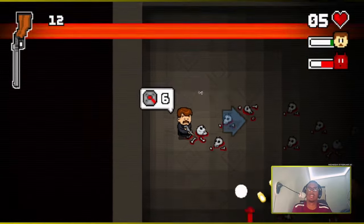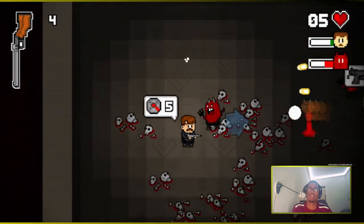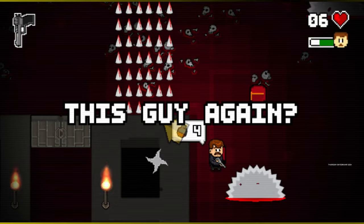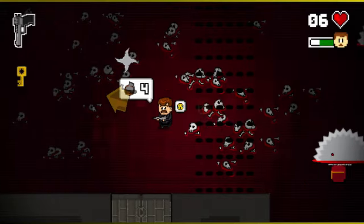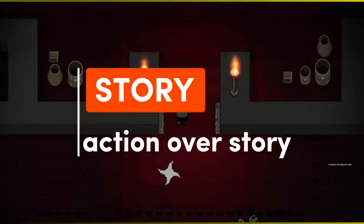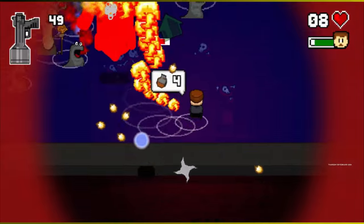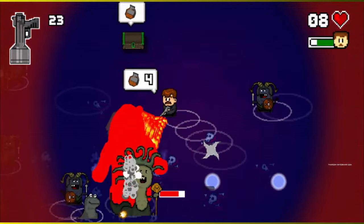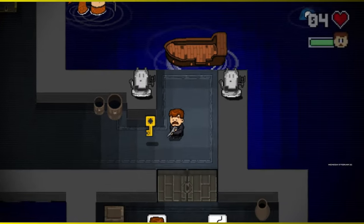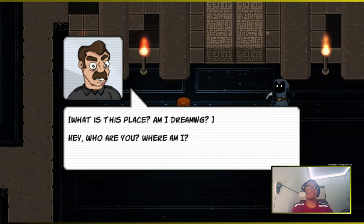The gameplay mechanics of Mustache in Hell are straightforward yet challenging. My fingers began getting sweaty after 2 hours of playing. Players must navigate through increasingly difficult levels, utilizing a variety of weapons and power-ups to overcome waves of enemies. The controls are responsive, allowing for precise movement and attacks which are essential for surviving the relentless onslaught of demons.